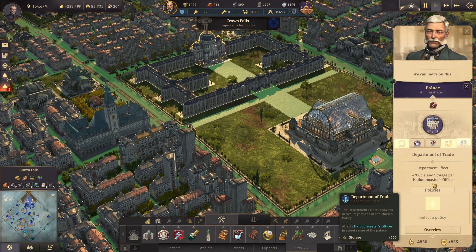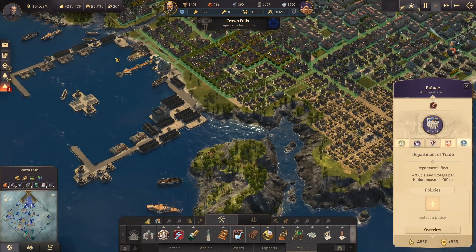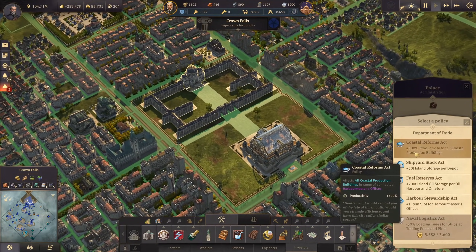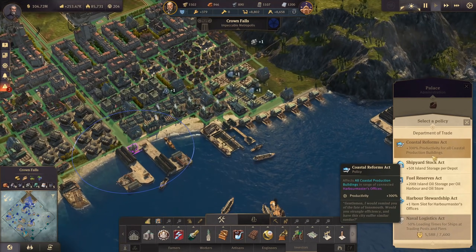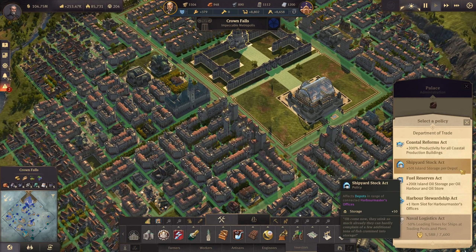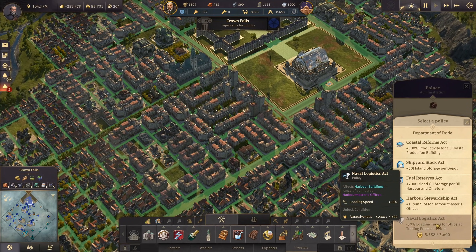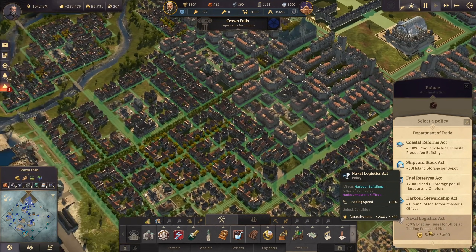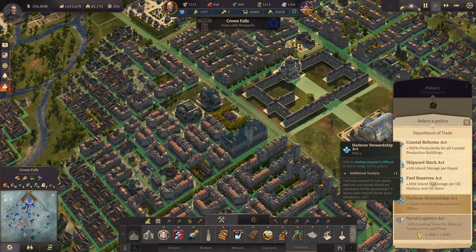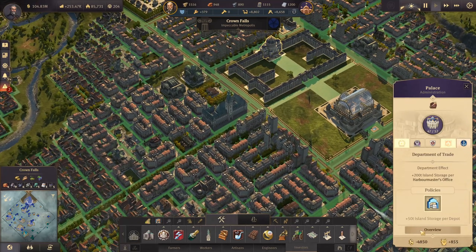Department of trade: 200 tons of island storage for harbor master - we should have one down here too but we don't. Options include plus 300 productivity for all coastal production buildings, 50 tons for depot, 200 tons oil storage, plus item slot for harbor master, and minus 50% loading times for ships at trading posts and piers - that last one is a huge boost for trading. For now let's go with plus 50 tons for each depot.